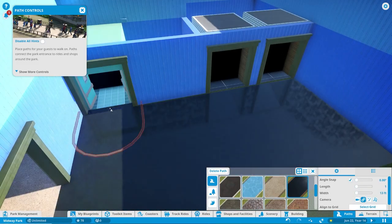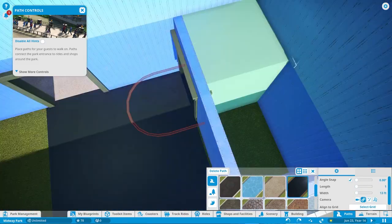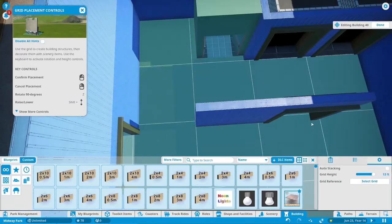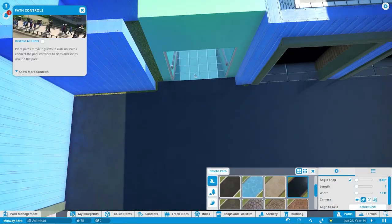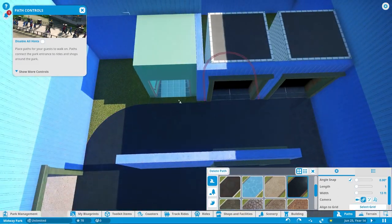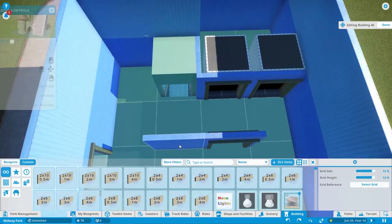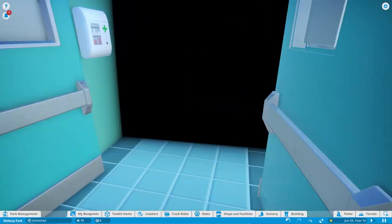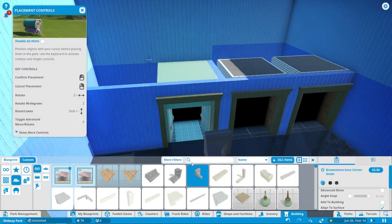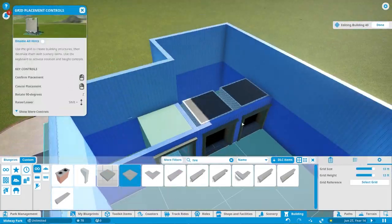This is going to be a thing where we add custom pathing. You can already see the paths are just not right here. That's always why in the future I try to lay down the actual facilities before I lay down the walls in the building around it, because the paths like to connect a little bit more when that happens.